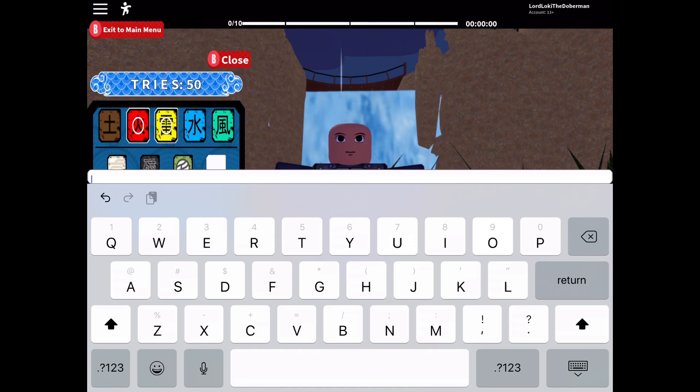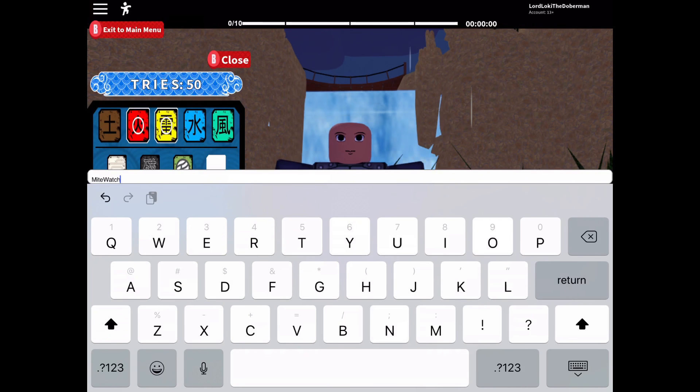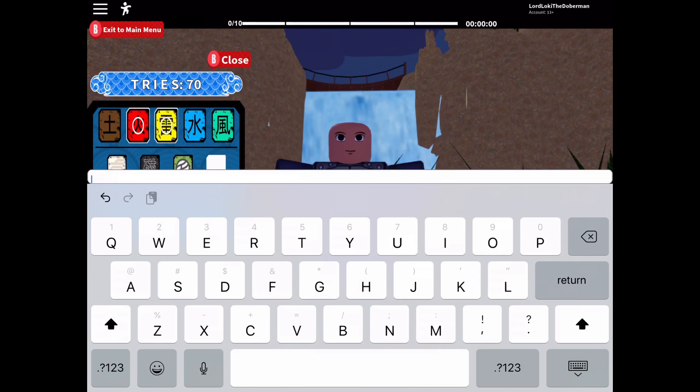The next code is 'MiteWatchBoruto' — submit it with an exclamation mark. It's capital M-I-T-E, capital W-A-T-C-H, capital B-O-R-U-T-O. You can pause the video to type this in, then put in an exclamation mark. This one should give you 20 spins — my tries went up from 50 to 70, so that's super nice.